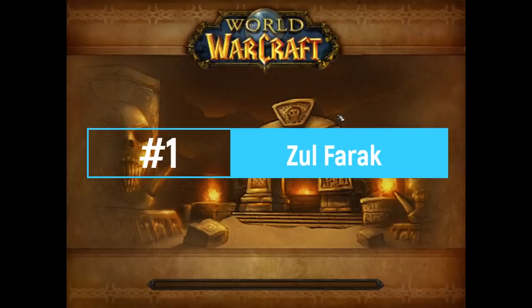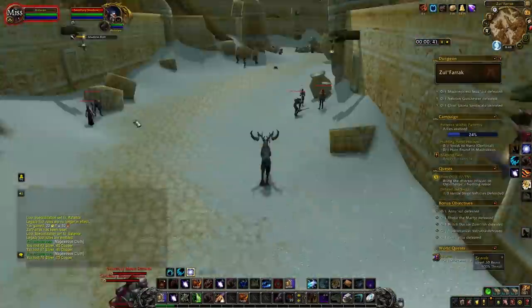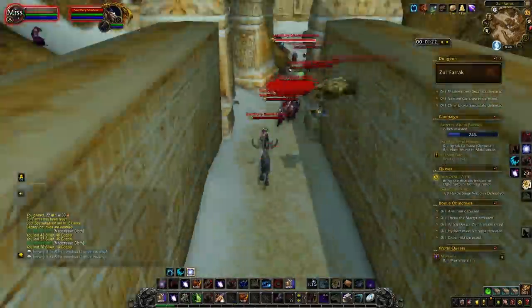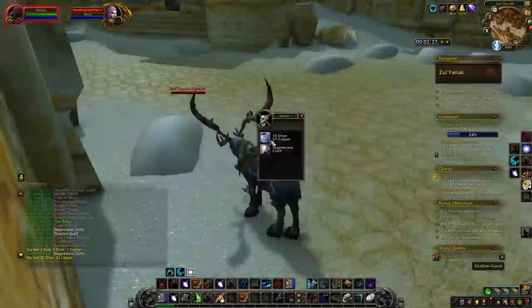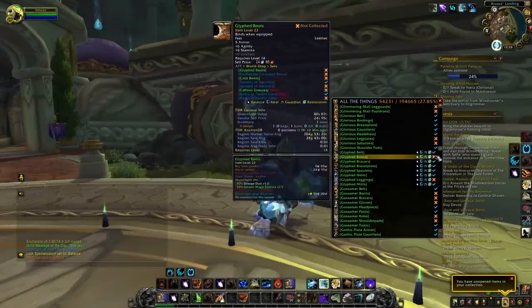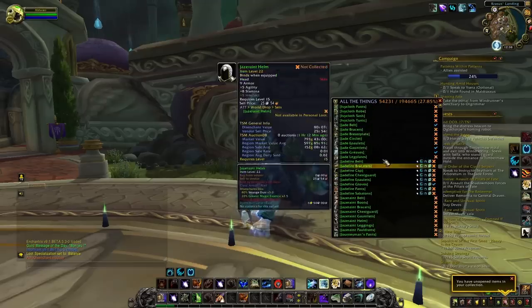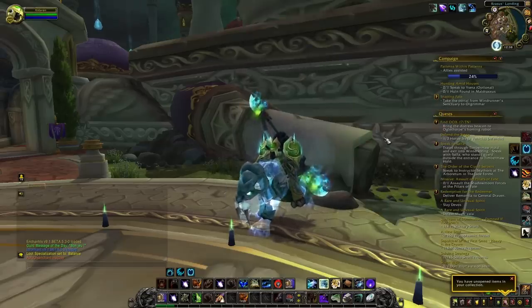At number 1, we're going to have Zul'Farrak — another dungeon from Vanilla WoW and in my opinion the best dungeon to get a lot of valuable transmog items from Vanilla. This dungeon is very easy. All you want to do is run around, kill all the mobs, you can even kill the bosses, then exit the dungeon, reset, and kill a lot of mobs. We are really after all the rare transmog items from Vanilla WoW, especially all the different greens such as the Glorious set and the Jade set — lots of different sets that can really be sold for a lot of gold. You can also get blue and epic BOEs. This is really something very complete, and I would definitely recommend it if you're new at gold making or want to get a lot of items to post on your Auction House.